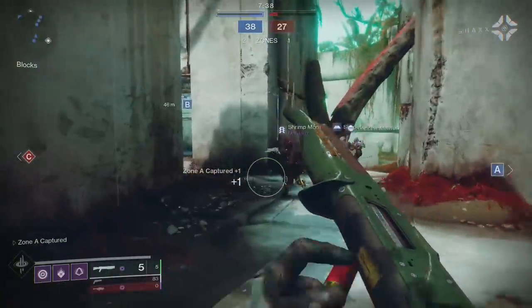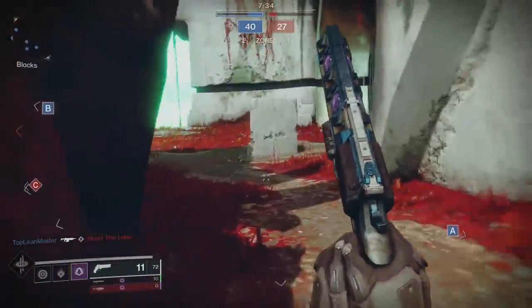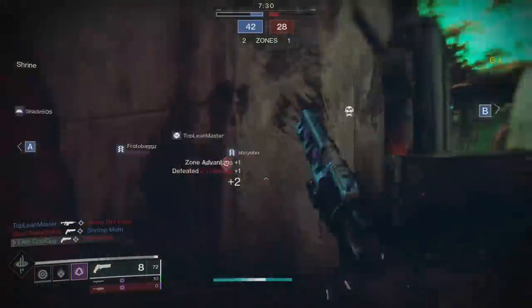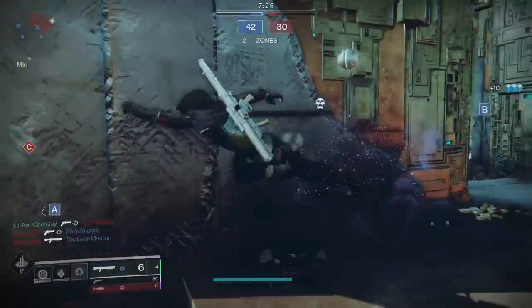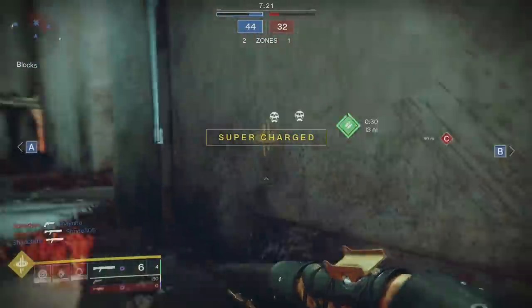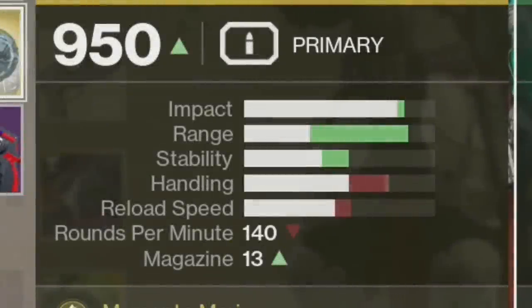There's a link at the top of the screen and in the description to that range video I made. Here's the cliff note version: when you add range to a hand cannon — the two tested were Ace of Spades with a range stat of 86 and a green hand cannon, the One Earth, with a range stat of 35. A 35 range stat is pretty much the lowest you'd ever see. The hand cannon with 35 range hit at 25 meters then starts seeing falloff. The Ace hit at 28 meters then it starts seeing falloff.